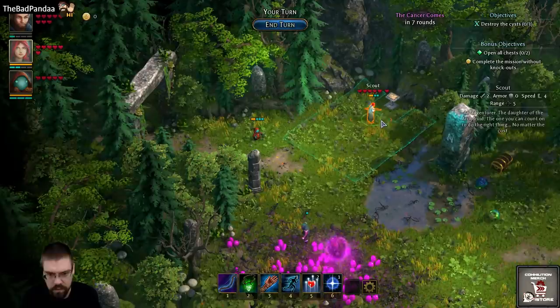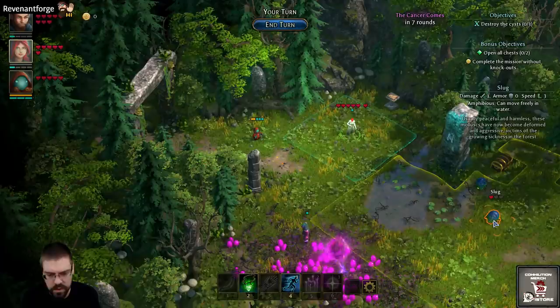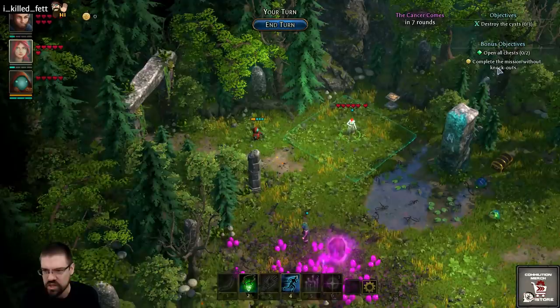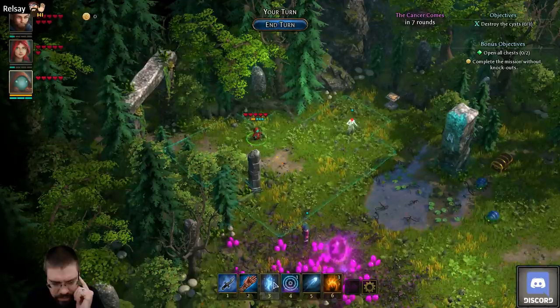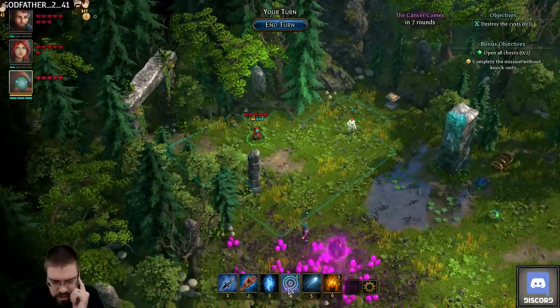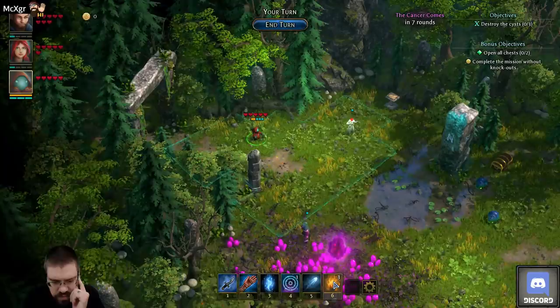I want to see if I can get a shot off on these guys, but that's my range. What if I move here? Maybe I should go after the cyst first. Bonus objectives: open all chests and complete the mission without knockouts. What do you do? He's got a little dagger, like a good Tonberry. Teleport — swap places with another creature within five squares. Focus — your next spell uses the focused version. Deals three damage to targets within five squares, four damage.